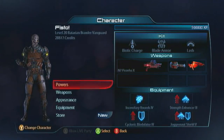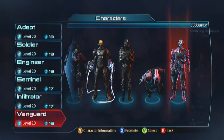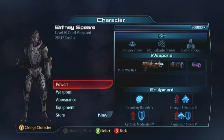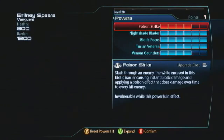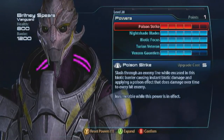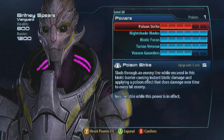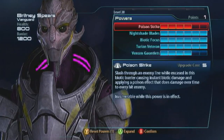Now we've got the black sheep of the Vanguard family — the Cabal Vanguard, the last one from the Reckoning DLC. She's the black sheep simply because she doesn't have Biotic Charge, so the whole charge-in-and-do-something strategy is gone. She's got Poison Strike, and what she can essentially do is dance around the enemy and pile up a ton of damage over time — that's how she takes the front line.